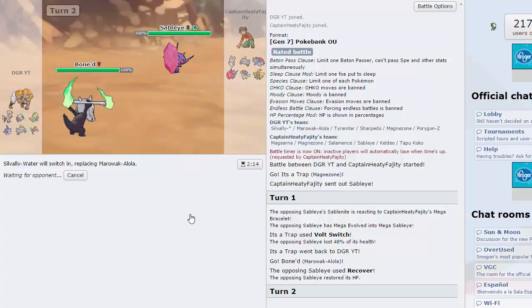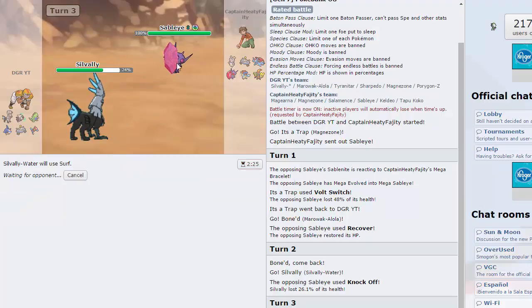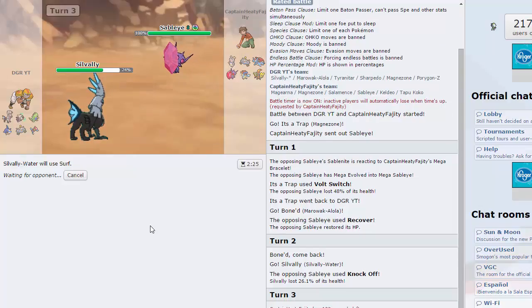Let's see, he'll probably Knock Off here. Volt Switch is fine just because I'm pretty sure you can't Knock Off a memory. I don't know what that says about the damage. There's the Knock Off — we do keep our item. I'm gonna go for the Surf here, stall him out of our Covers I guess. Sableye's really hard gonna be really hard for me to break through simply because I don't have any Fairy-type moves, and Magnezone is my best bet for that. I need to weaken him and then probably have Thunderbolt or Flash Cannon later on.